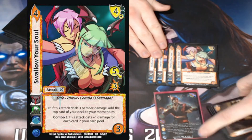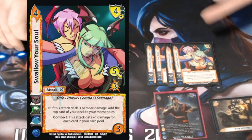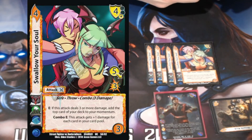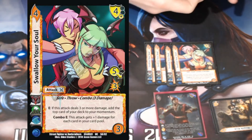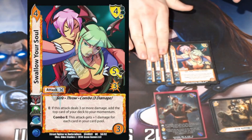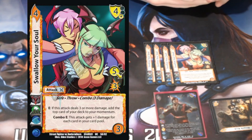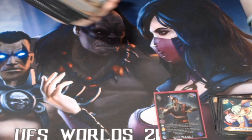Next we've got Swallow Your Soul — another three-damage attack. The important thing: number one, it's a throw, and number two, if it deals three or more damage, add the top card of your deck to your momentum. On a five-low for three, Liu Kang stuffs an additional card in their card pool, making it essentially a six-low for three. This card is a powerhouse in the deck, and its combo ability triggers with any three-damage attack.